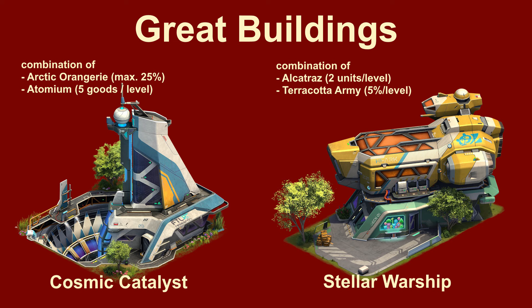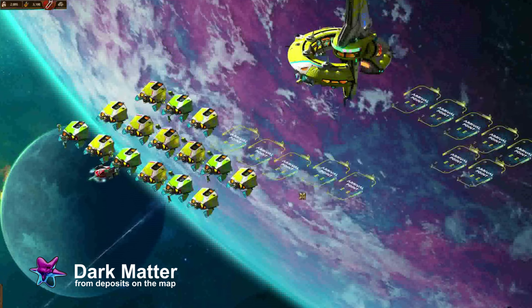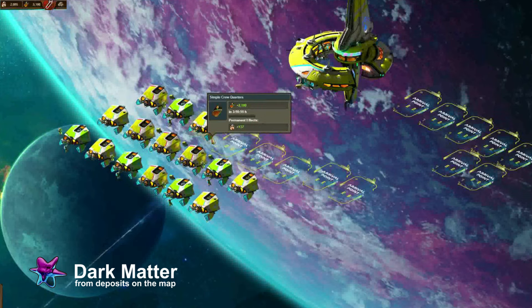31 new technologies that expand your knowledge and possibilities. Highlights include two great buildings: The Cosmic Catalyst increases your critical strike chance and provides your guild with valuable goods. The Stellar Warship provides you with new units every day and improves both attack and defense. In addition, there are new deposits of the valuable resource Dark Matter in the Space Hub province, essential to advancing your colony and researching the new technologies.